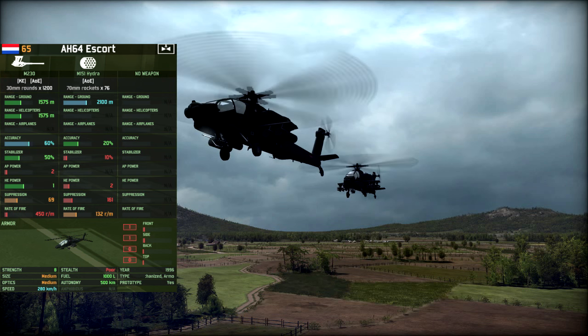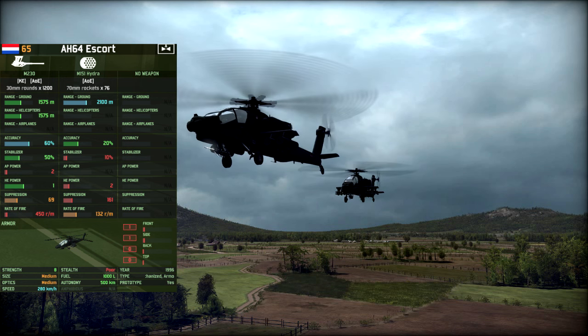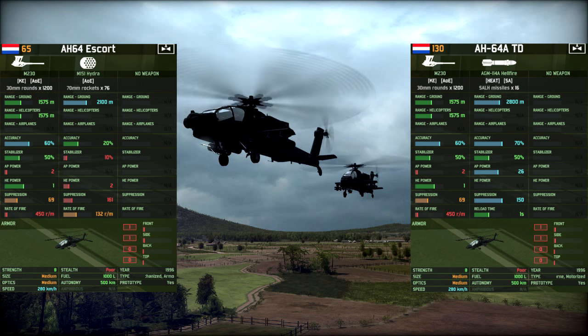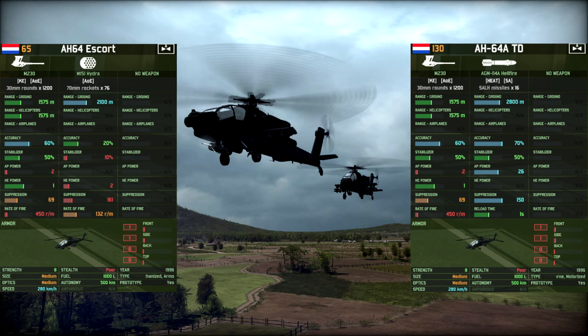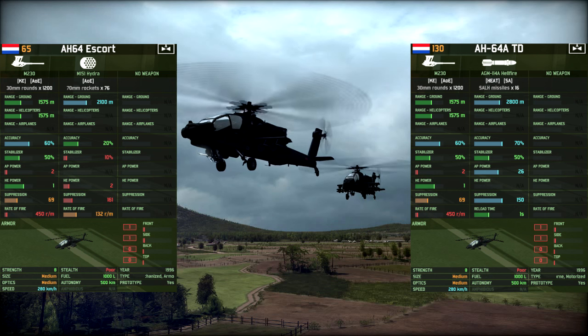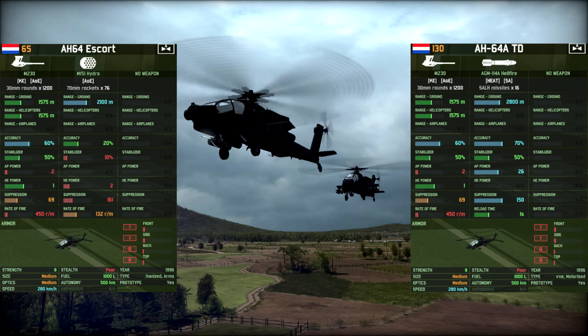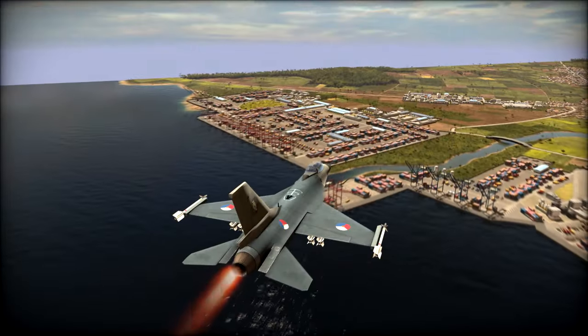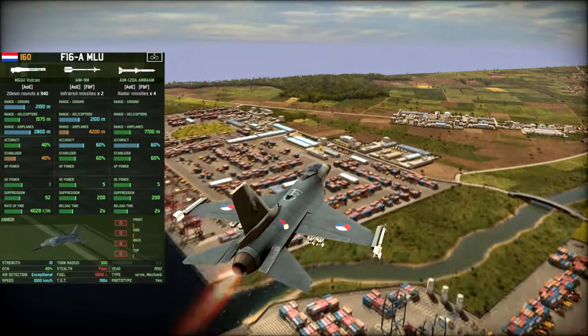You've got two cool helicopters available. The first one is the Apache escort — a close-range Apache with Hydra rockets and an autocannon, good for dealing with light armor and enemy infantry. You've also technically got the Apache 64 ATD, an Apache at 130 points. It's pretty much a Longbow, but the missiles are guided — you can't fire and forget them — and it doesn't really have any reconnaissance optics.